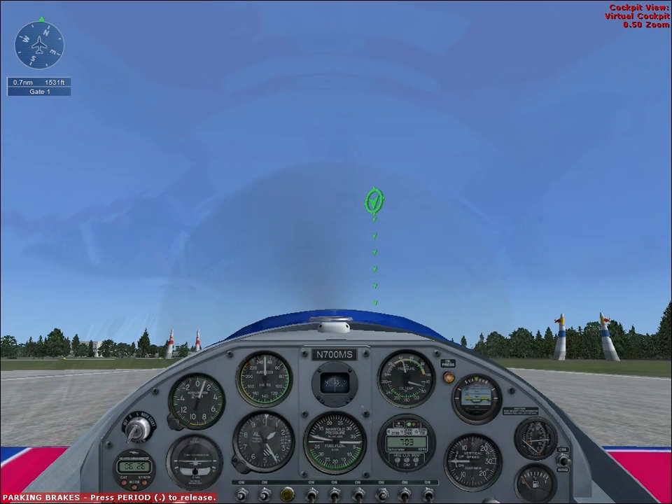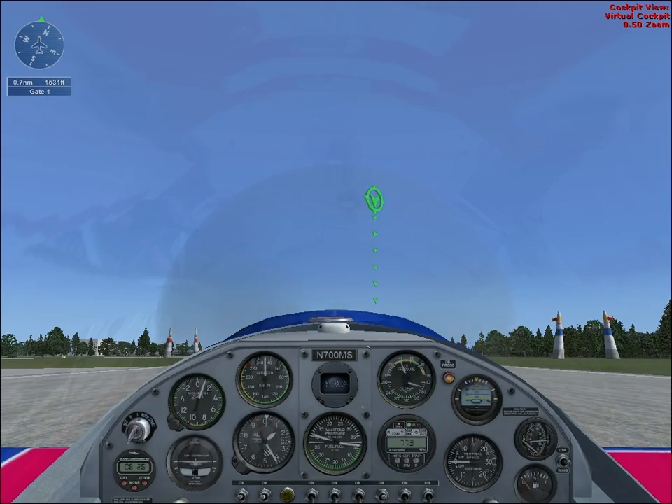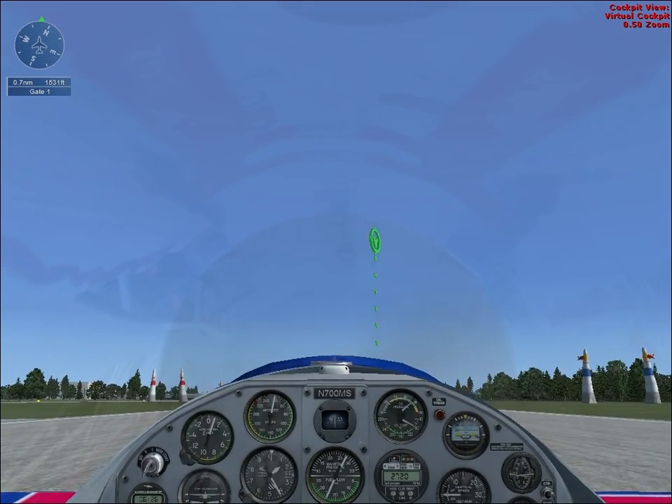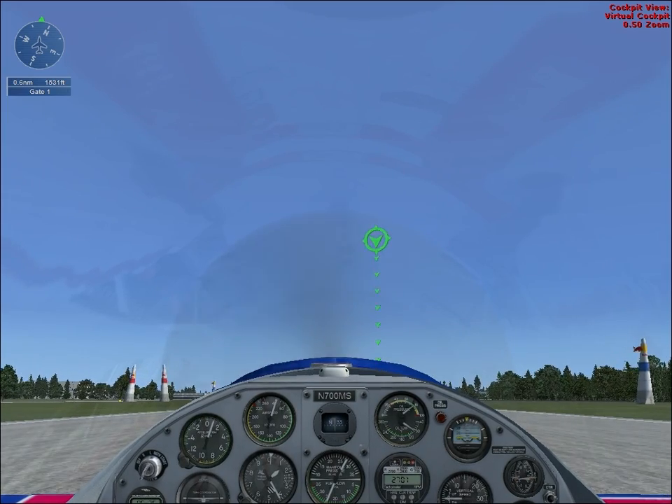Complete the course as quickly as possible. The timer starts when you enter Gate 1, so fly through it at high speed. The timer stops when you clear Gate 10. Remember, you must fly through each gate in sequence.